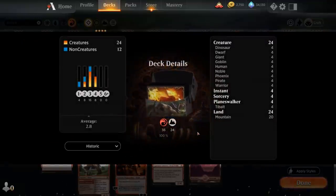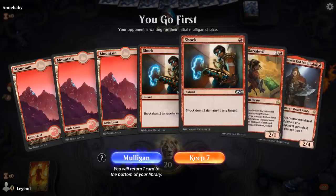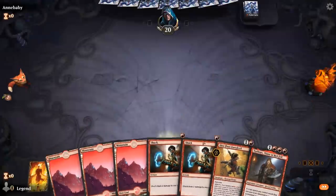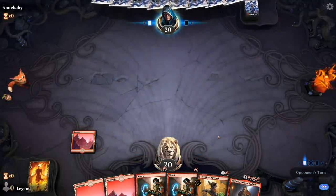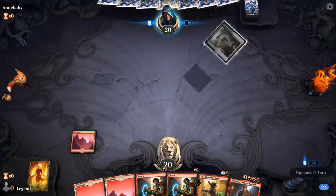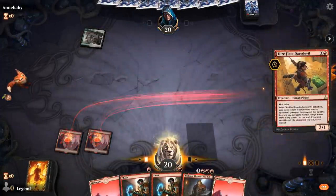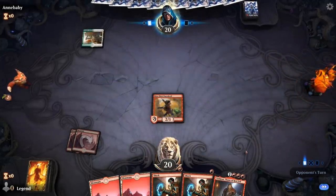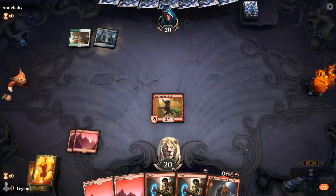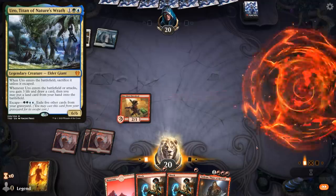Castle Embereth is definitely an important addition, giving the deck a little more late game. Now let's jump into some games and see how the deck does. We're on the play — not an amazing opening hand but I don't think I can mulligan. Opponent seems to be on some sort of Bant deck. Tibalt also prevents Uro from gaining life.